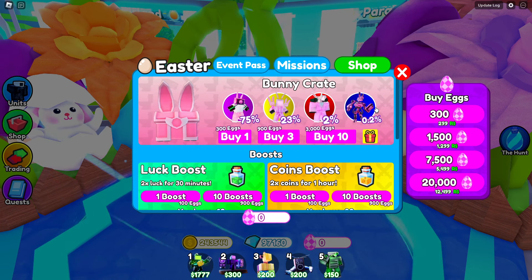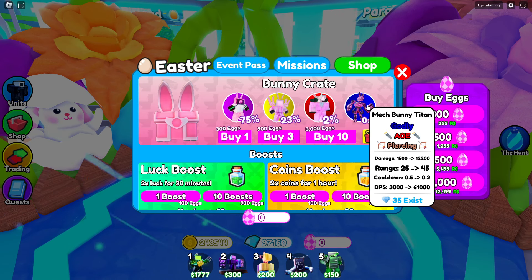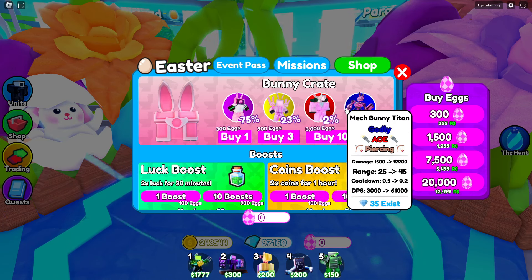The missions help you earn XP and a little bit of the egg currency, which helps you get some more crates. In the shop you can buy the new bunny crate — there's an epic one, a gold one, a mythic one, and then finally a new godly. It's been a long time since we had a new godly, but it's at a 0.2 chance, so it's attainable. The last event was really easy; this one's gonna be a little bit harder.